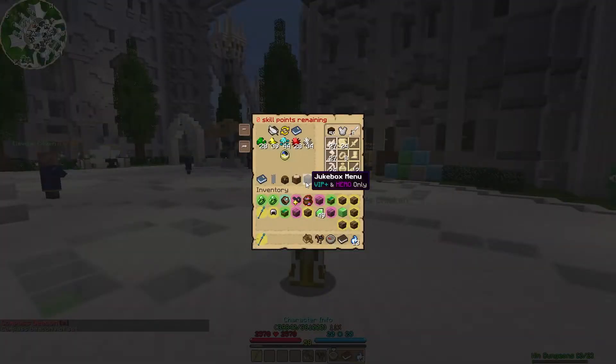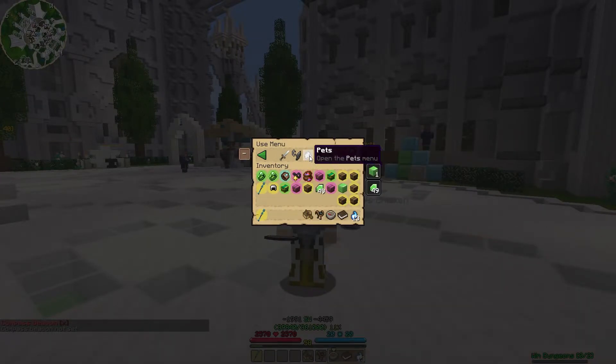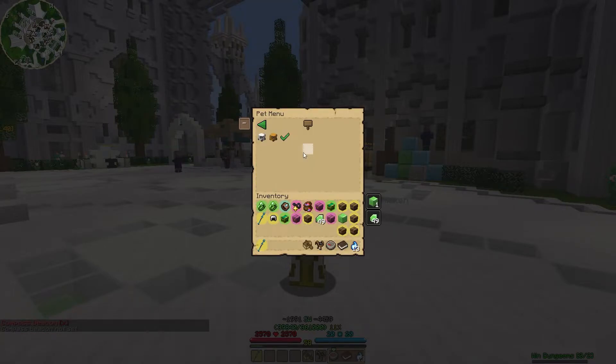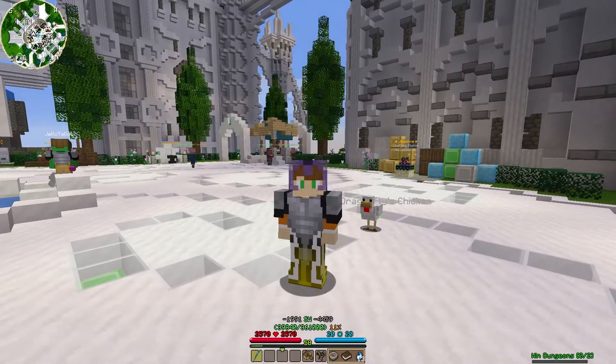In order to get to that chicken, if you don't know how — might as well show you here — you're going to open up your compass. You're going to go to the Use menu, and there's going to be a Pets tab. In the Pets tab, you're going to left-click your pet to spawn. It's super, super simple.